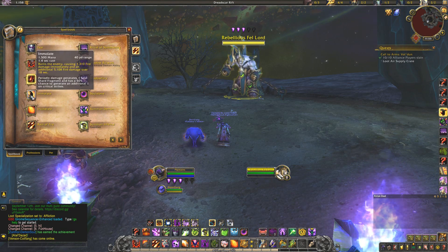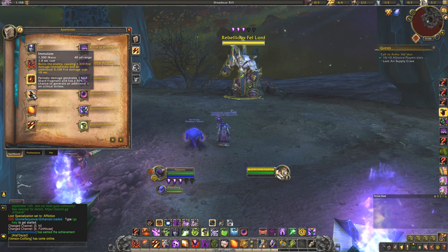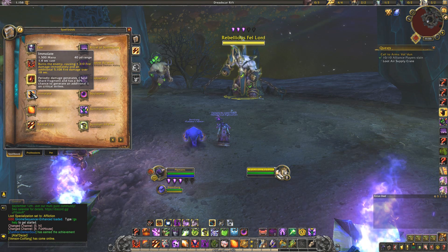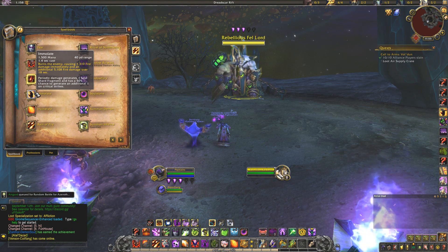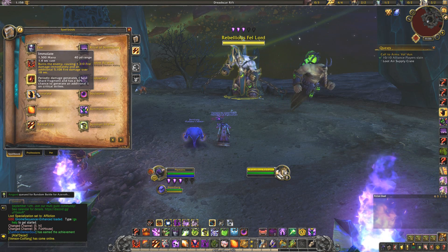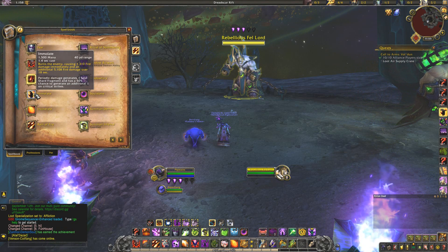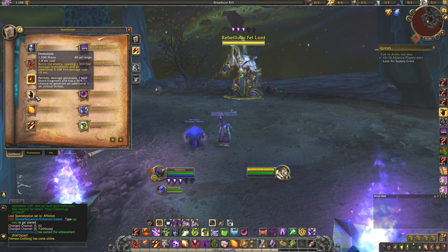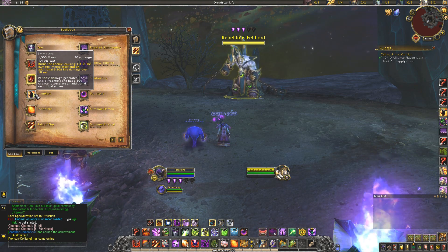We have Immolate, which puts a DoT on the target for 18 seconds. The periodic damage generates one Soul Shard fragment that has a 50% chance to grant an additional Soul Shard on Critical Strikes. This is very important — you have to always keep Immolate on your target, always. There's no excuse to not have Immolate. If you are not generating shards, you are losing DPS and not getting the full benefit of this macro. That's why you'll see Immolate on pretty much every one of my DPS macros in some modified format.